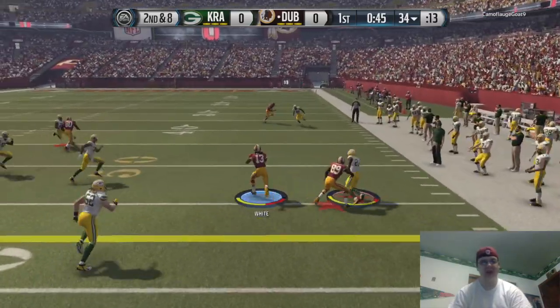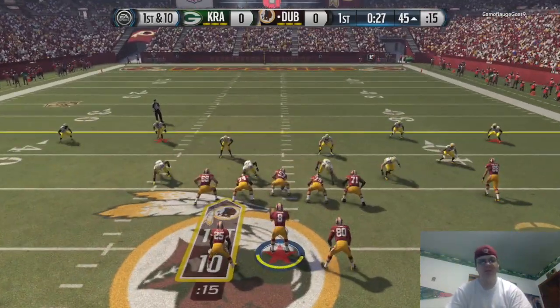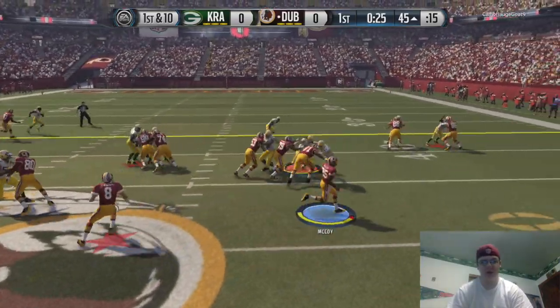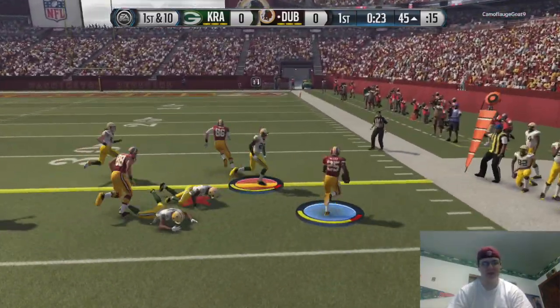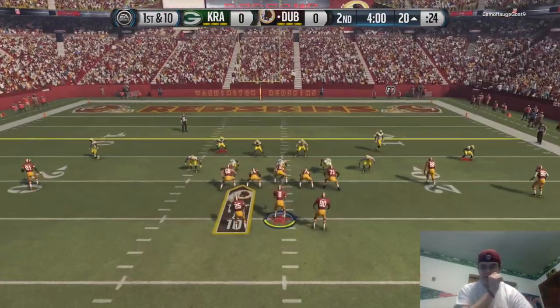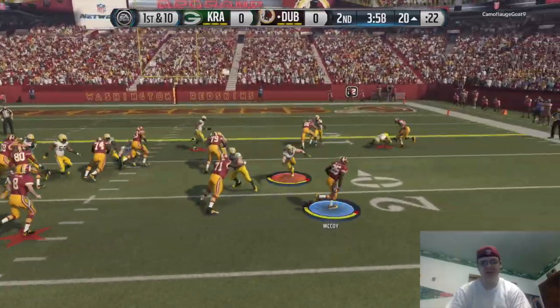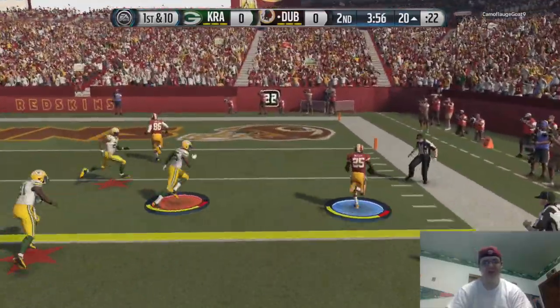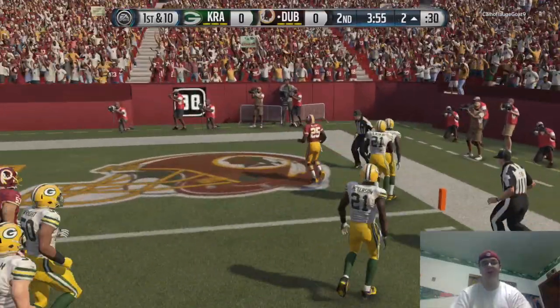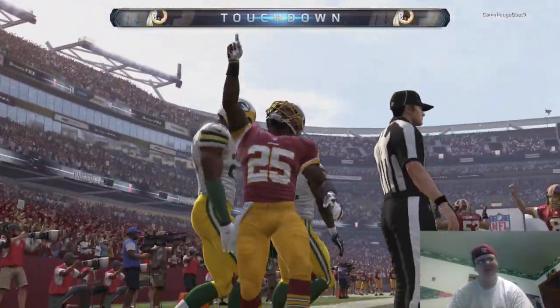Second and eight, we run our favorite play — the two drags — and get a big chunk of yards. Then we give it to McCoy, get some pancakes out there. He gets all the way to the 20, and very next play we get back to Shady and he is in the end zone. We go up seven to nothing.